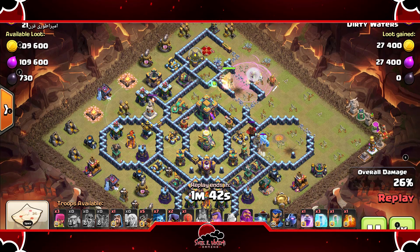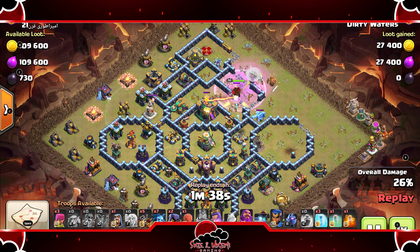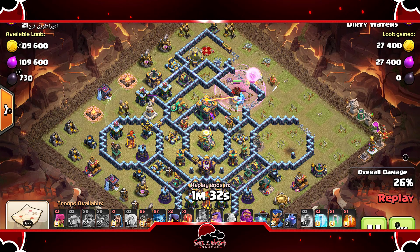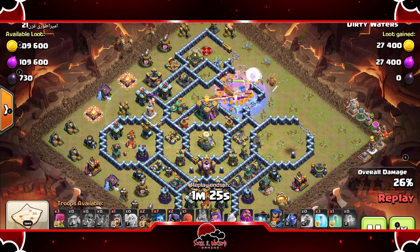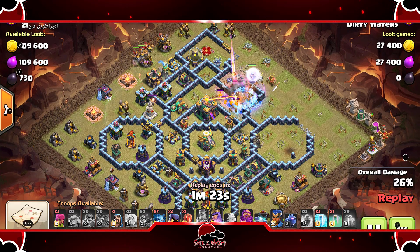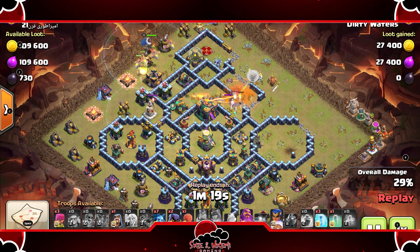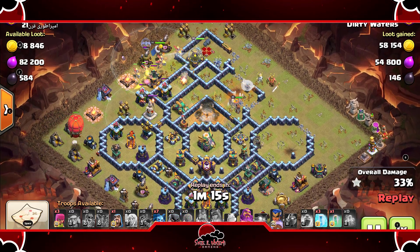The CC troops were pulled, which is nice, because now the Queen can take care of them as well. The Rage was dropped and now the Poison will be dropped for the Lava Pups. Once she takes out the Town Hall, he can come out with the Dragon Riders. The Queen takes out the Town Hall right here — Town Hall goes down, Dragon Riders are out.